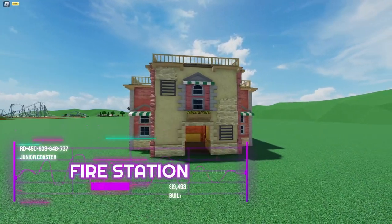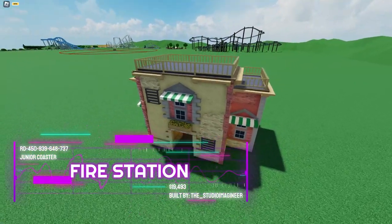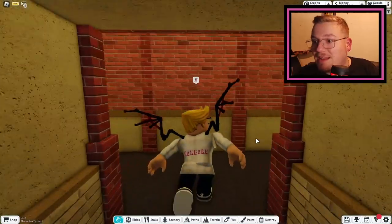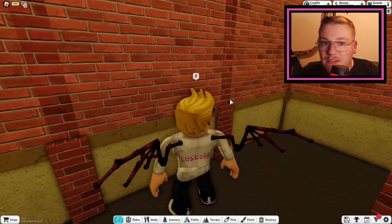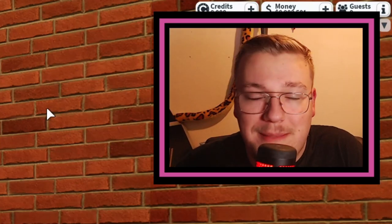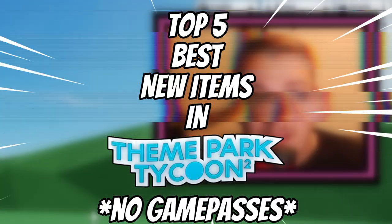Finally, at number 1 we have the no game pass fire station, and this is number one for a reason. The details on this building are incredible. The only downside is it's quite empty here, but the lighting and the details inside this building make up for it — it's not that bad actually.